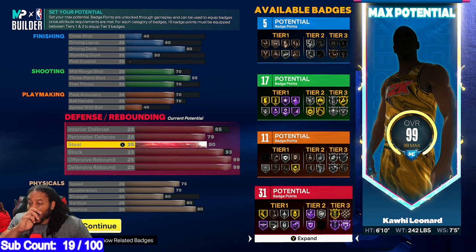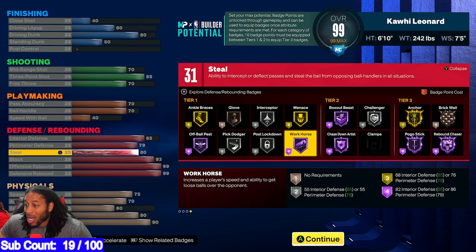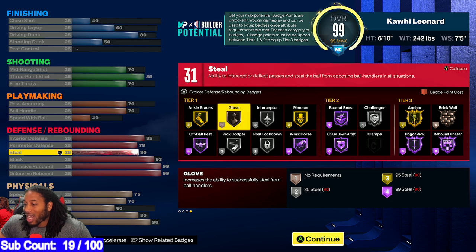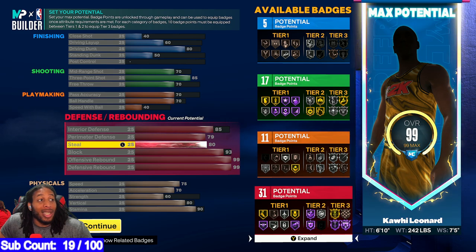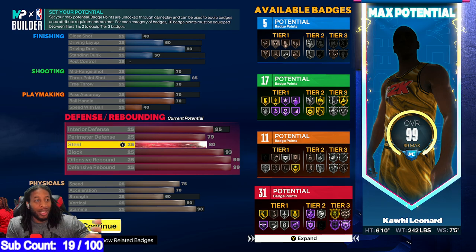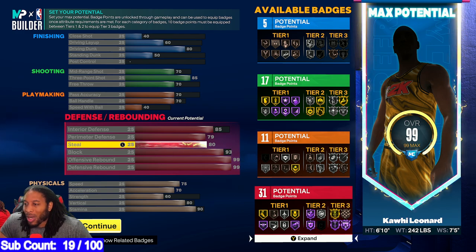I don't think I can get Glove or Clamp with this guy — you gotta be under 6'7" and have 85 steel for Glove, but I don't even care about Glove on this guy. Sometimes you're going to be playing the corner, left or right side, but sometimes you want to be able to go from guy to guy, stand in between them, and get those interceptions. That's why I really cared about Interceptor more than Clamp.